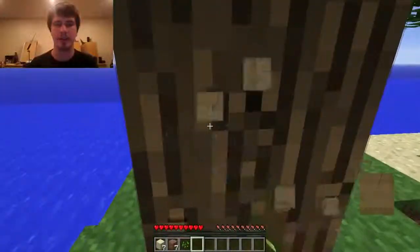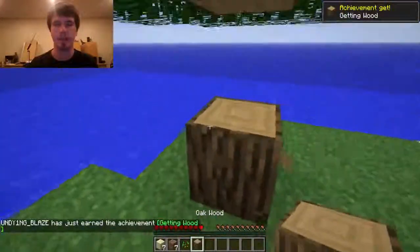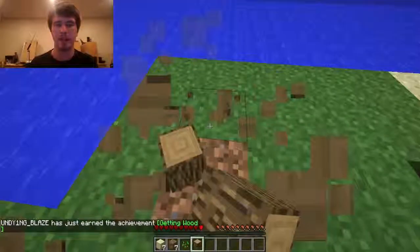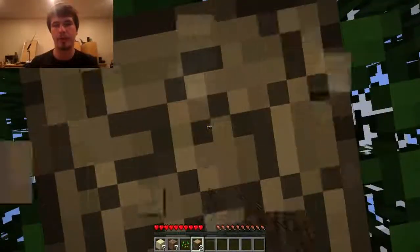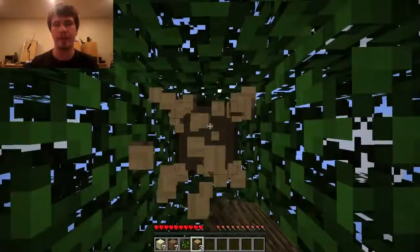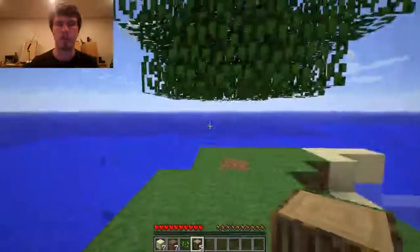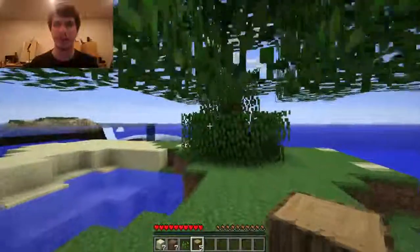I'm going to attack a tree until wood pops out. You just hold left-click, just keep punching it — and there you go, I got some wood. I'm going to keep punching this wood until I get all of it. I just take out the whole tree — that's just what I like to do. Because once you take out all the wood from a tree, the branches still levitate because it's Minecraft and it does that.